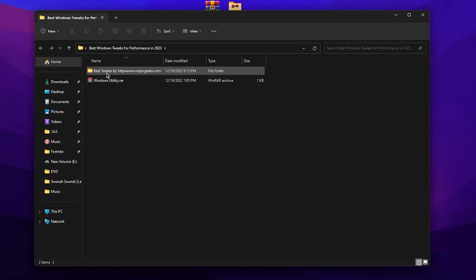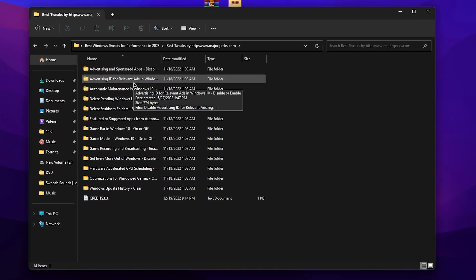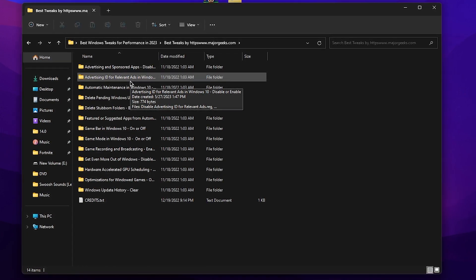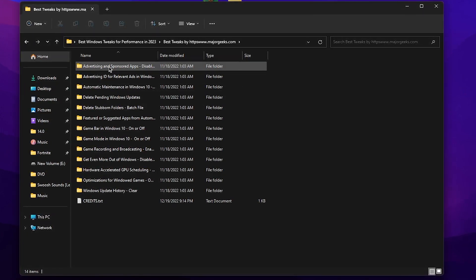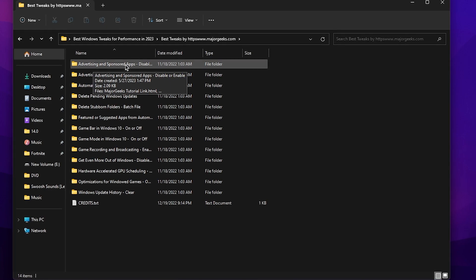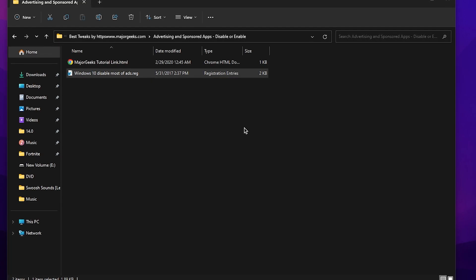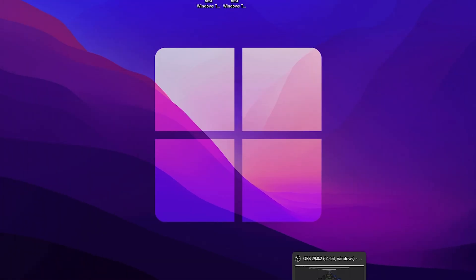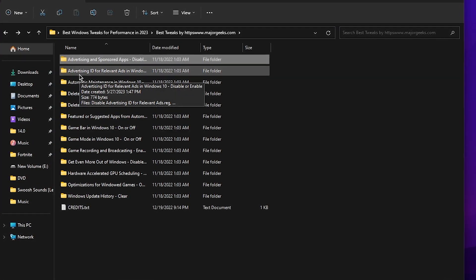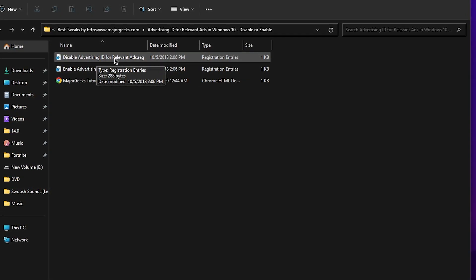Once downloaded, extract the folder. Open it and find the 'Best Tweaks by Major Geeks' folder. Inside you will find multiple registry files for Windows — these are completely safe. Install them one by one. First, find 'Advertising and Sponsored App Disable' — double-tap and install this registry file to remove Microsoft advertisements. Next, open the 'Advertising ID for Relevant Ads' folder and disable that as well.